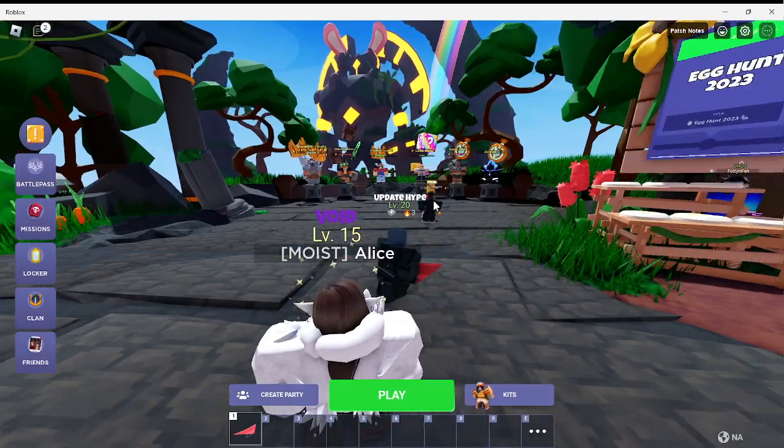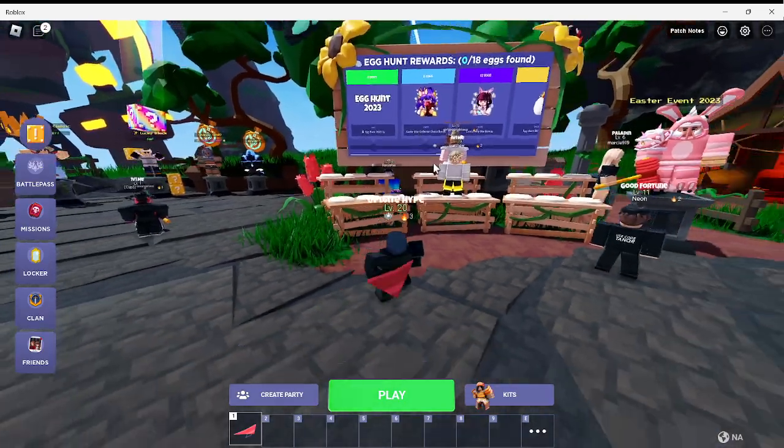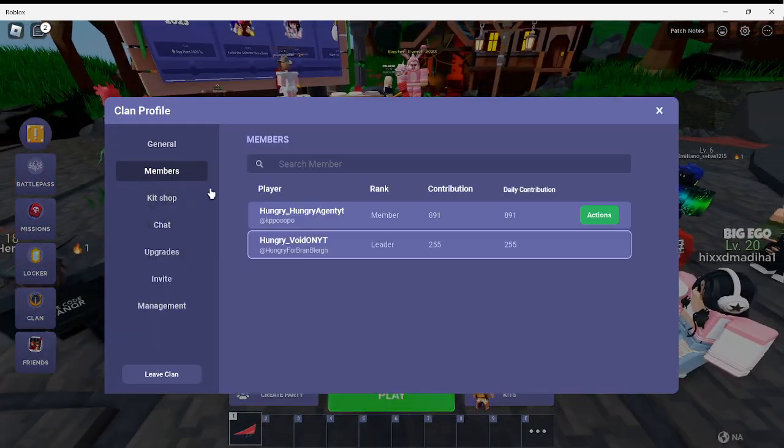I'm gonna use the Lucia kit. I'm gonna be with my friend — he hasn't joined yet for some reason. Here's the Egg Hunt, here are the rewards, here's the Easter event 2023, and here are the missions. Join my clan — I'll have the Discord link for tryouts in the description.